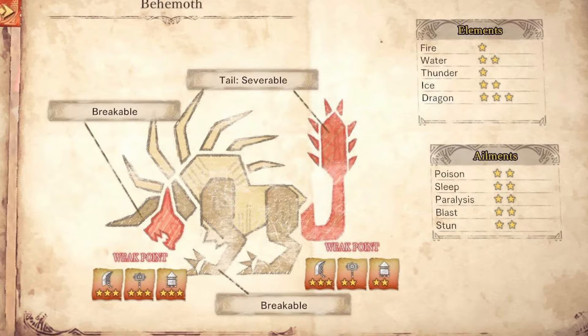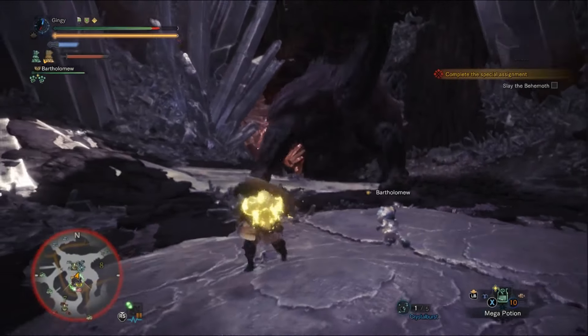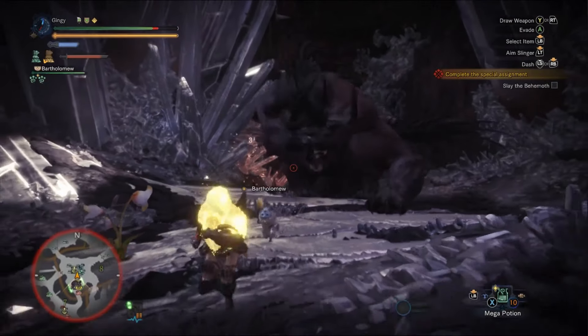In terms of elements, he's most weak to dragon, with water and ice being second most effective. For status effects it's 2-star all across the board, so personally just stick with a dragon weapon.